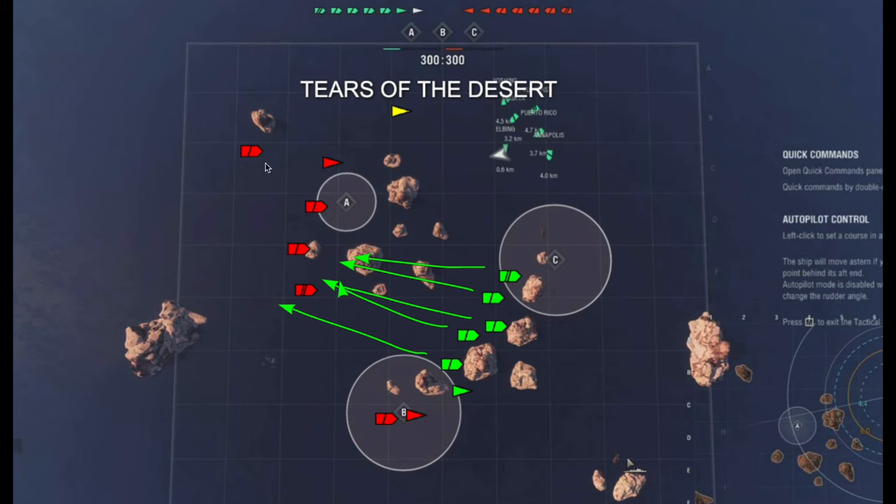Then we basically have broadside shots firing into Alpha and we have two caps. Here's the clever thing: as the Marceau starts retreating, its speed allows two options — it can go all the way back around to recap Alpha if needed, or it can come back and cap Charlie while the team continues to push up toward Alpha. That is very very powerful. You have to be very cautious — the biggest downside is all this open space providing broadside exposure.